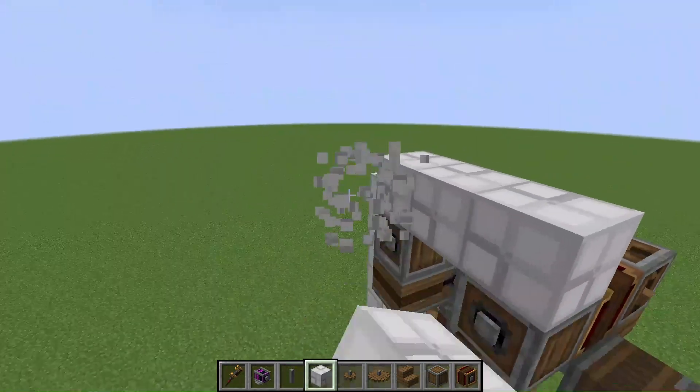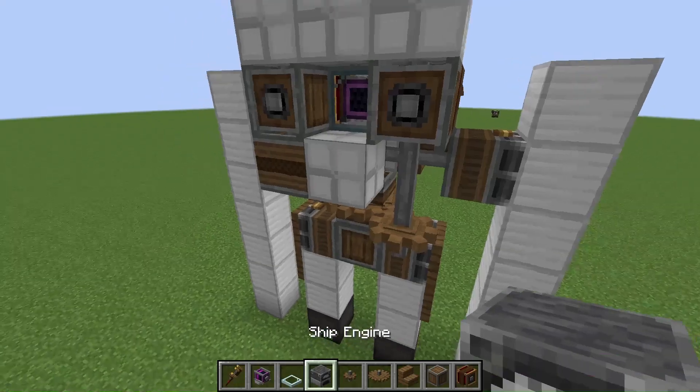Balloon block to make the robot floatable. Ship engine to make it move faster.